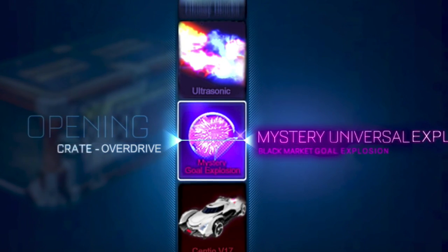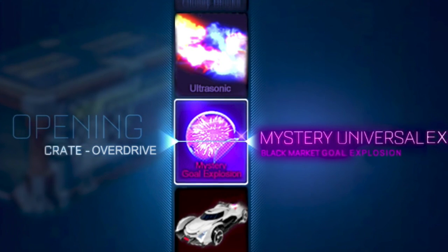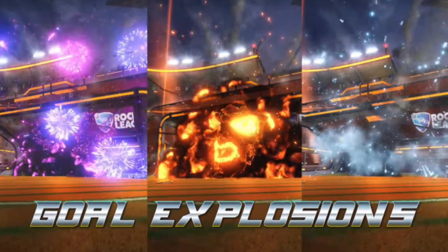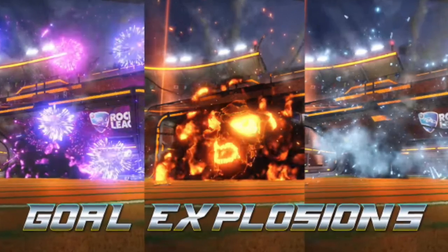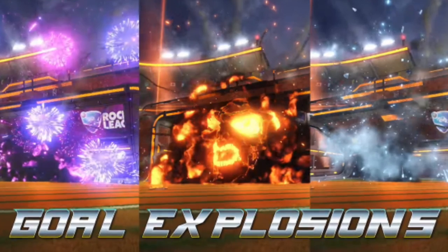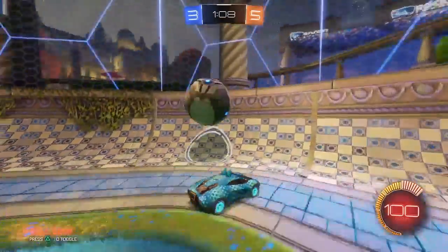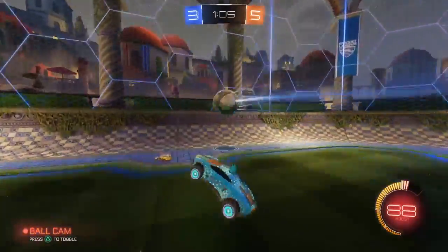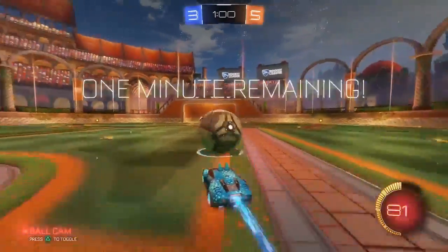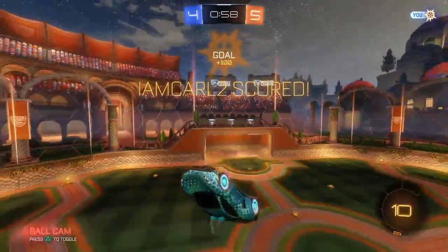Instead of mystery decals in this Overdrive Crate, we're getting mystery goal explosions — which I think is a great idea, something new and super awesome. The three we know about are a big fiery face explosion, an ice explosion, and a firework explosion. I personally think there might be a fourth one we don't know about yet, because it's very rare that Rocket League announces all items of a certain quality upfront. When crates first launched there were four mysteries, so I think there'll be a fourth one we'll discover later tonight.